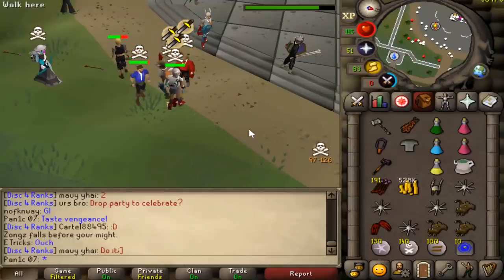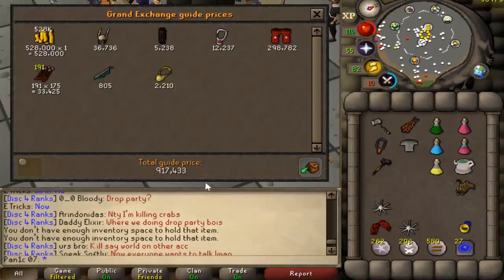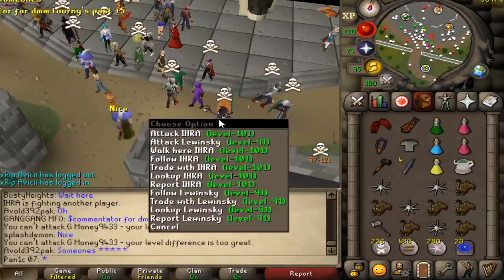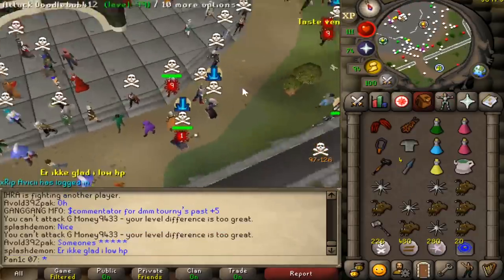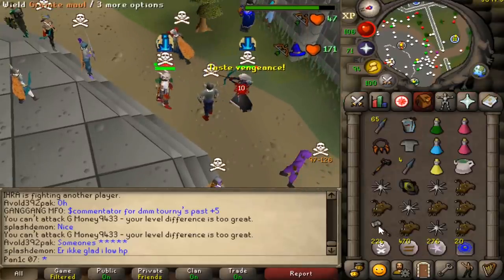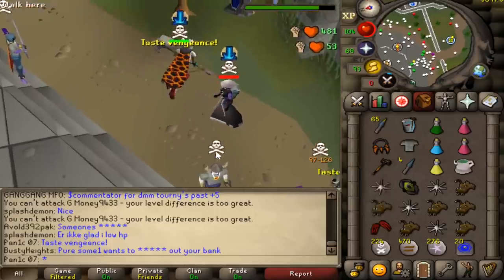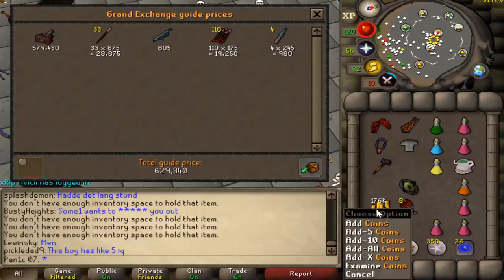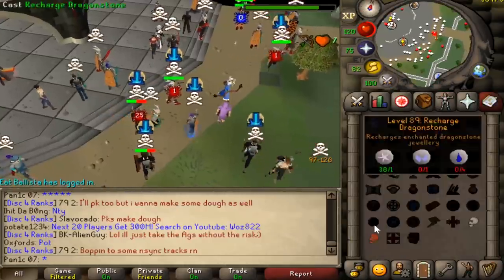Dragon Claws so powerful — 917k, not bad. You got knocked out! Blister number 24 or 25, and 808k loot. Cool name — come here.